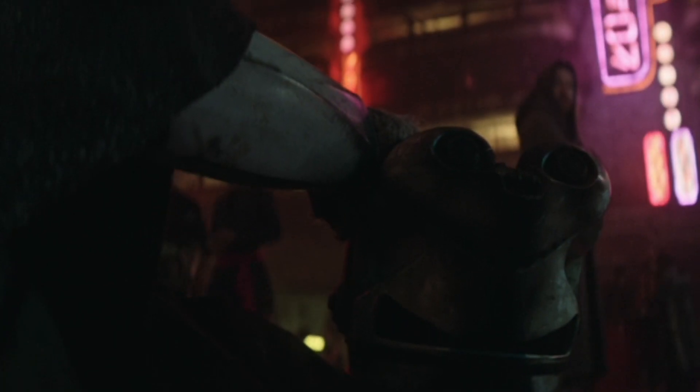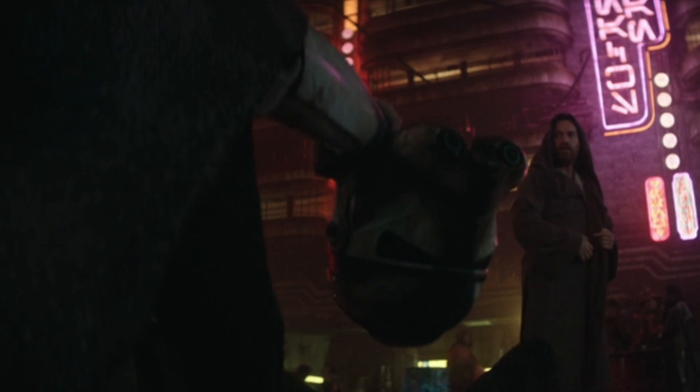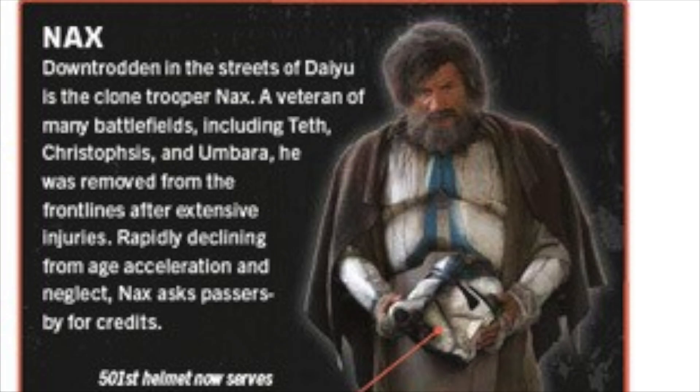Hello there, it's Aussie Star Wars Nerd, and we just recently got an answer to a big question that many of us had after watching Kenobi Episode 2. Who is this clone? In the Star Wars Dawn of the Rebellion visual guide, it is revealed that the clone's name is Naxx.